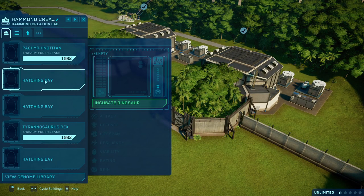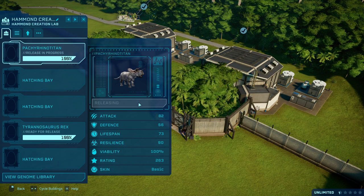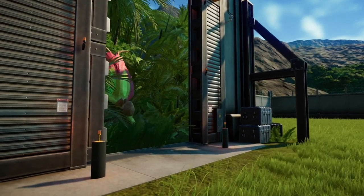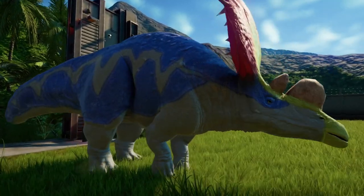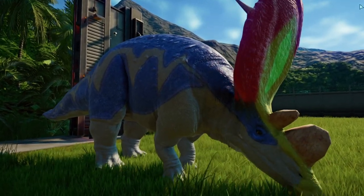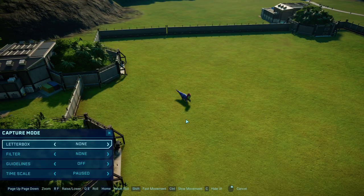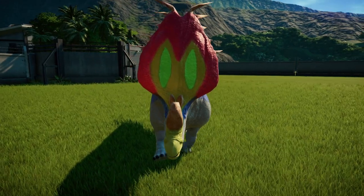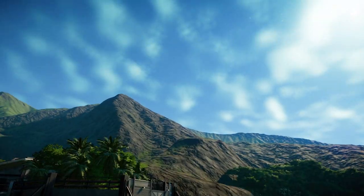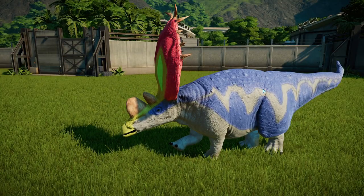Now for the biggest one of this showcase — yes, it is another hybrid, and this one is a hybrid like no other. Ladies and gentlemen, I present to you: Pachyrhinotitan. With this bludgeoning behemoth — a hybrid of both Urutu Titan and Pachyrhinosaurus — look at it, it looks awesome. This thing is an absolute beast. It inherits the crest from Urutu Titan, has a bit of Pachyrhinosaurus-ness in it, hence the spikes and the green section.